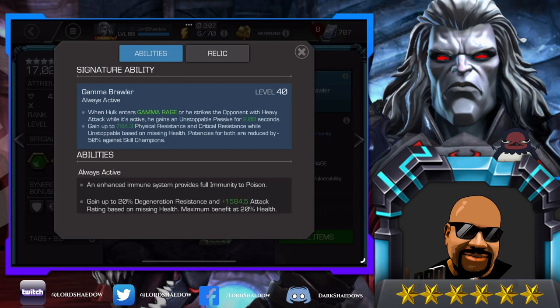Taking a look at his signature ability: when he enters Gamma Rage, or when he strikes the opponent with a heavy attack while it's active, he gains an Unstoppable passive for two seconds. I'm at level 40, all natural. He also gains up to 784 physical resistance and critical resistance — and you know how tanky Doom is because of his high crit resistance. Crits are where the big damage comes from, so this makes Hulk just that much tougher.